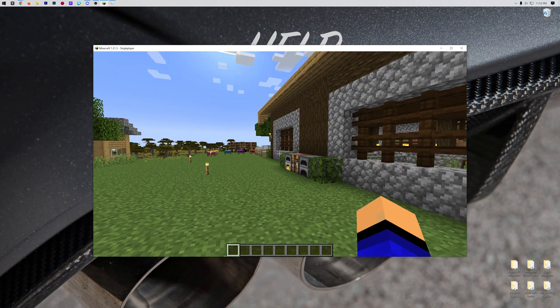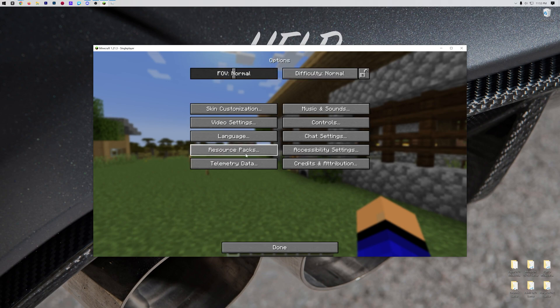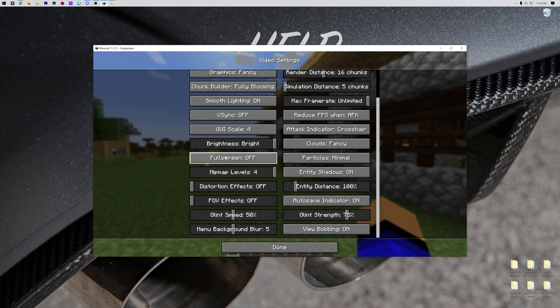So first things first, go ahead and go to options. You can do this in game and go into options here, or by clicking the option button on the Minecraft main menu. Then go to video settings, and in here you will find full screen.